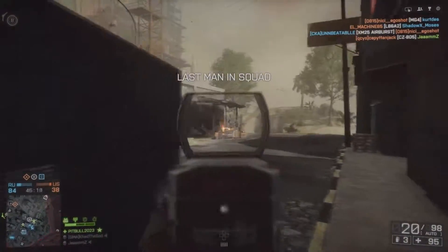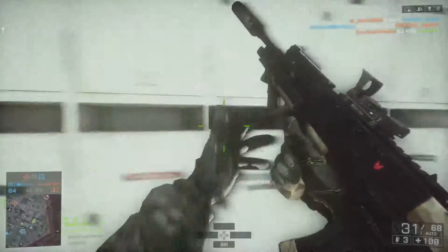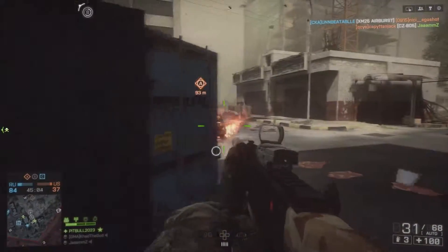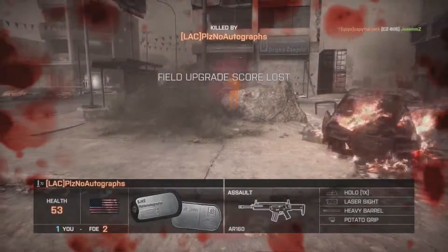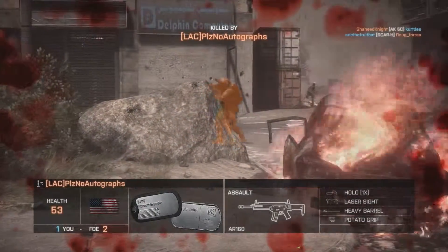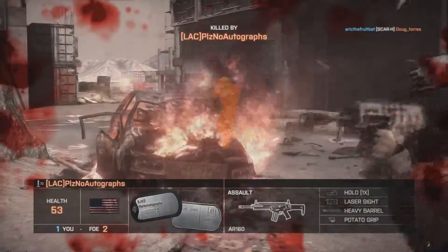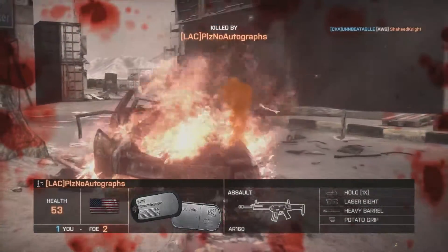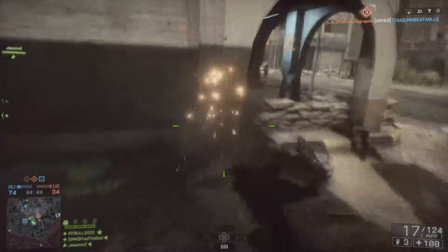With the suppressor on, my shots are a little bit weaker and I stay off the minimap, but I'm not dropping guys as fast — I gotta put a lot of bullets in them at range. That's okay, I'd rather stay off the minimap. If you watch any of my videos, you'll probably notice that nine times out of ten I'm running a suppressor in Battlefield 4.